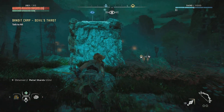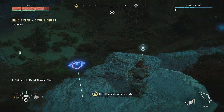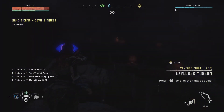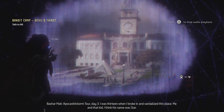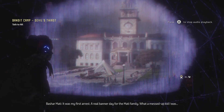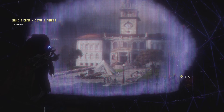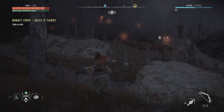Oh, thank you. These are kind of cool - access vantage cache, scanner focus. We can see what the building would have looked like before the world was like this. The audio log: 'The pocket shitstorm tour, day three - I was 13, I broke in and vandalized this place, me and that kid, I think his name was Star. It was my first arrest. A real banner day for the Mahdi family. What a messed up kid I was.' You can actually see visions of the past and hear audio clips from it, which is pretty cool.